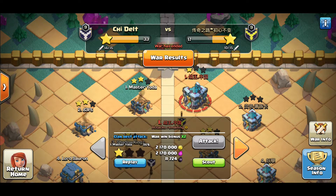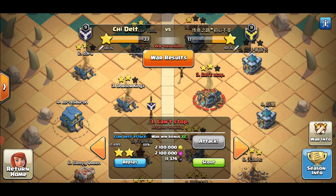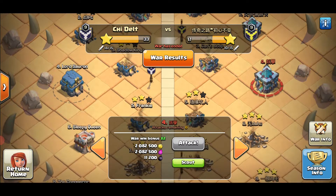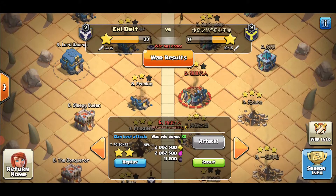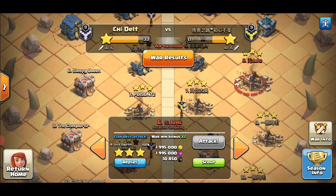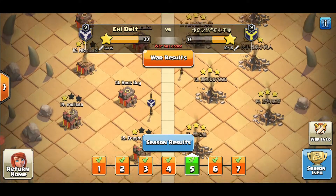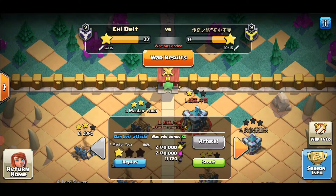Let's take a look at some of these results. We've got Master Yoda with an unlucky 96%, so we'll be looking at where he missed out on some stars. Fresh left 43%, left 88%, and no one attacked that Frankie — sorry, Poison attacked number five, I attacked number six. We're looking at Ijaz's replay as well because he only got 55%, which is one star. Let's start off with Master Yoda.